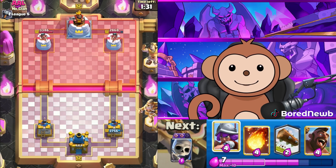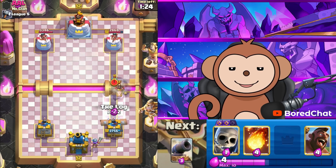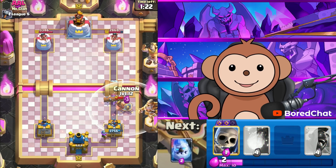Should we be in the same lane? I don't know. Maybe — let's go like this because he has Earthquake. Can't take this out unless he's got something else. Let's Log this and then Cannon late.